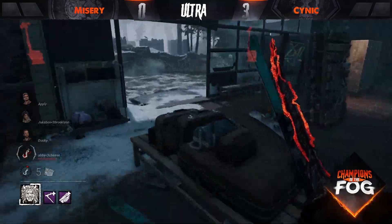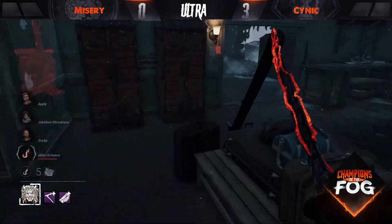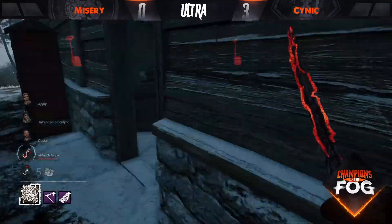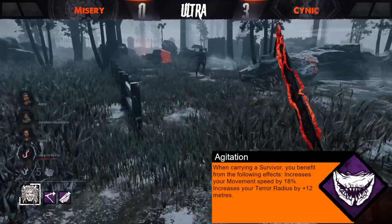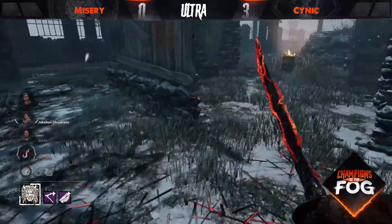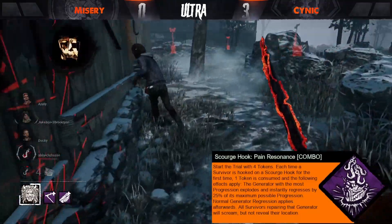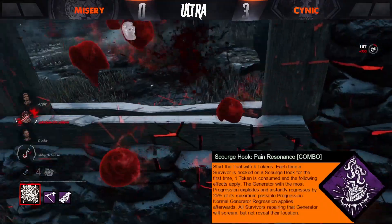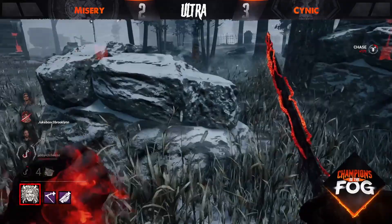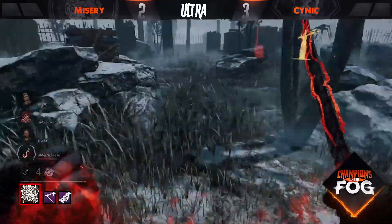Scratch marks going up back towards the top floor of main building but no sign of any other survivors so far. As far as perks are concerned: Agitation, Corrupt Intervention, and Scourge Hook: Pain Residence — the last perk still unknown, we'll have to wait and see. Oni gets a good hit on the Jake as they make their way away from the hook, not content with just one hook — they want second stage and potentially an early tunnel out.